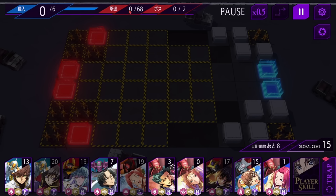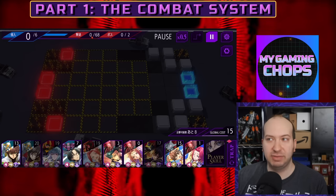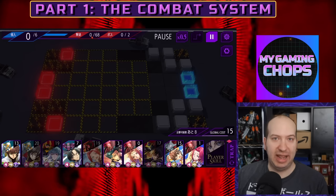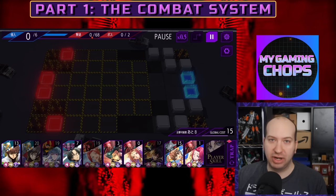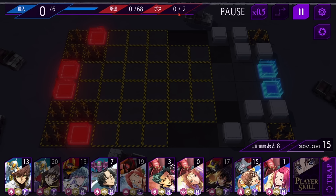Next we have the red meter, which tells you exactly how many enemies will be in this current map and how many are still left. It currently says 0 through 68 because we haven't destroyed any yet. But as you destroy nightmare frames or airships it'll continually increment. It's a good way to track how many enemies are still left before you complete the mission. Next we have the boss meter — of the 68 enemies, two of them will be bosses in this map.